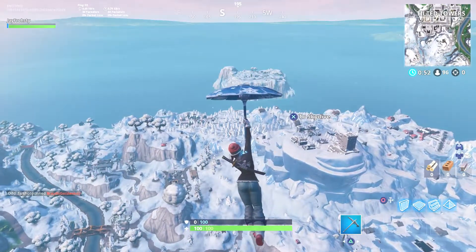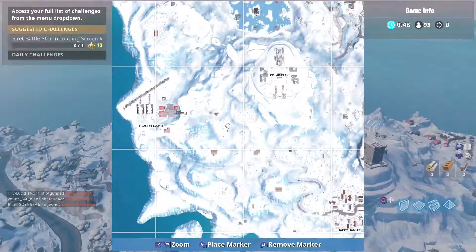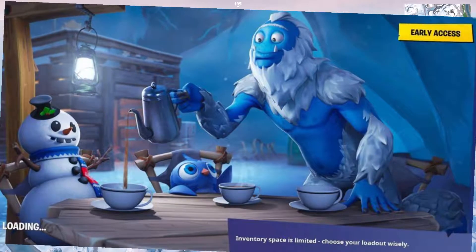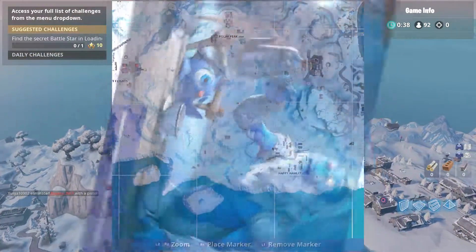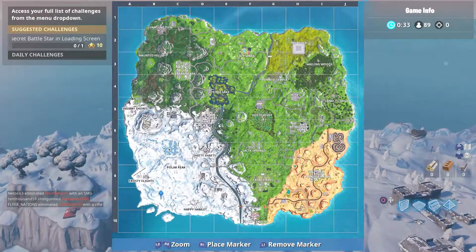Hey, what is going on YouTube. Real quick, I wanted to show you guys where you're gonna find the Battlestar for week number five. This is what the loading screen looks like — it has a Yeti, a penguin, and a snowman on it. If you look closely on the top left, you can see the Battlestar on the little shack.